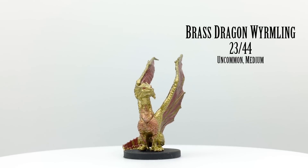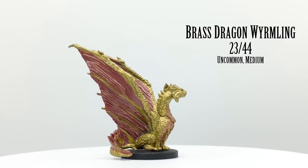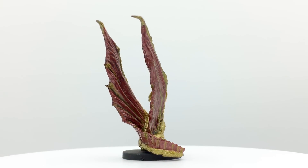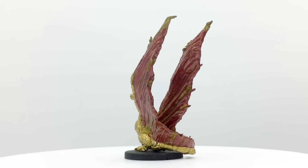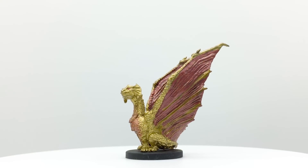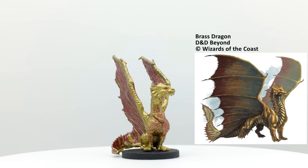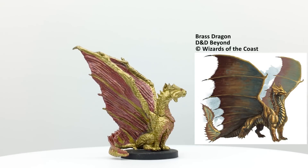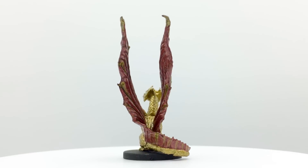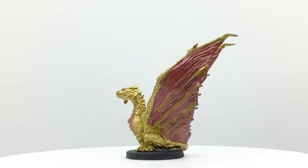Wyrmlings are the youngest and smallest of the four life stages of a dragon, representing them from when they hatch until they become a young dragon. As a metallic dragon, brass dragons are usually good, and they are the most outgoing — enjoying conversation to the point they will kidnap travelers to talk to them, using their sleep breath attack to do so. They can also breathe fire. Brass dragon wyrmlings have a challenge rating of 1 and are in the Basic Rules. An ancient brass dragon appears in Rise of Tiamat, and brass dragons are in Xanathar's Guide's Desert Encounters Table.